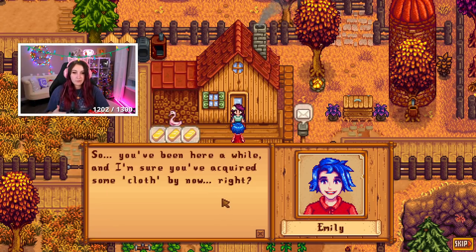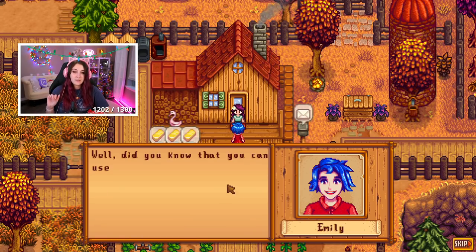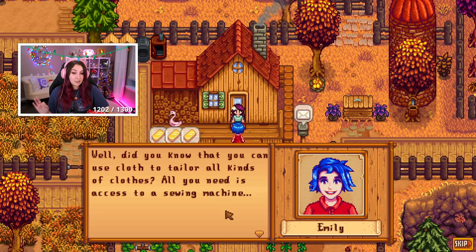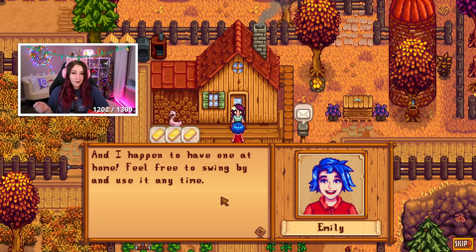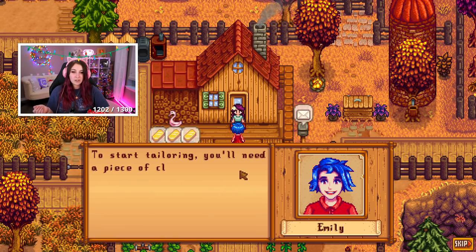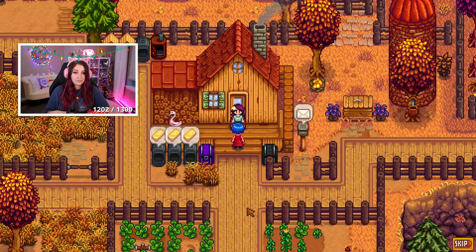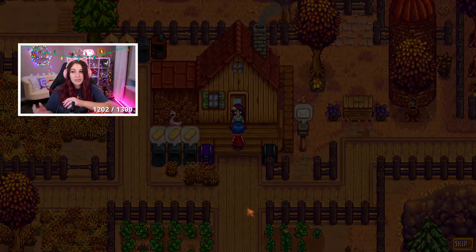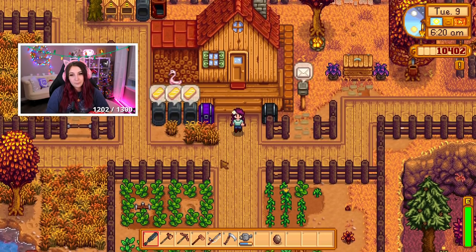'So you've been here for a while and I'm sure you've acquired some cloth by now, right? Did you know that you can use cloth to tailor all kinds of clothes? All you need is access to a sewing machine — and I happen to have one at home, feel free to swing by and use it anytime.' Yes! We are gonna need cloth though. To start tailoring you'll need a piece of cloth and a secondary item — experiment and see what unique styles are out there. We'll need to get a mill that makes cloth.